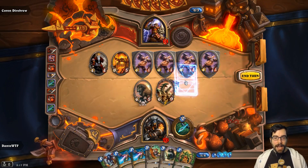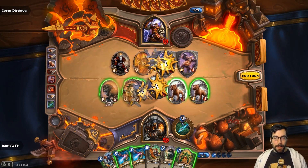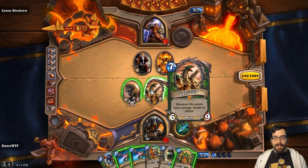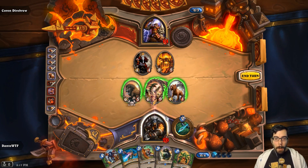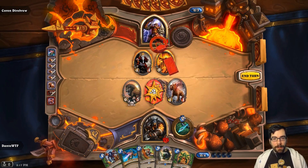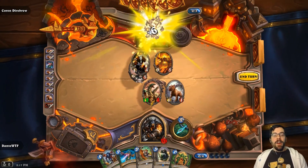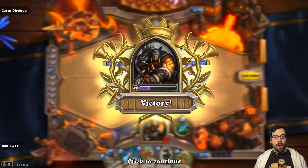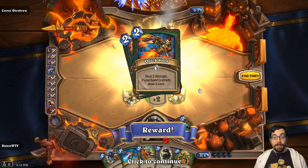You're going to see why in a second — Gahz'rilla. If you don't know, Gahz'rilla's special power is: whenever this minion takes damage, double its attack. So let's put some damage on this — boop. Twelve attack! That's right. Millhouse Manastorm — get dead. Round four revenge! Look at that, fantastic revenge. I love it, it's the best.